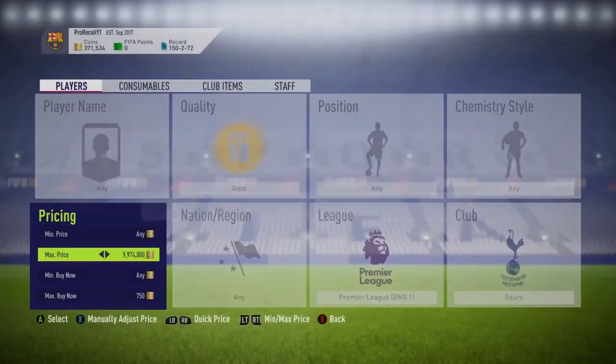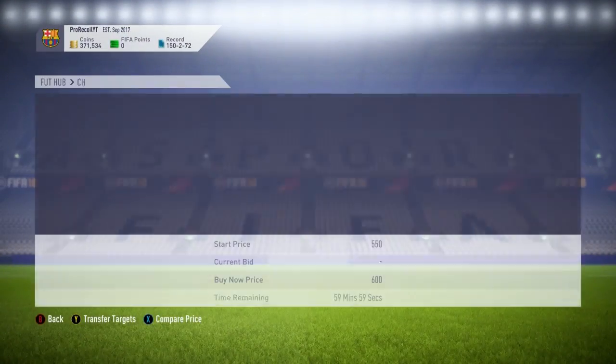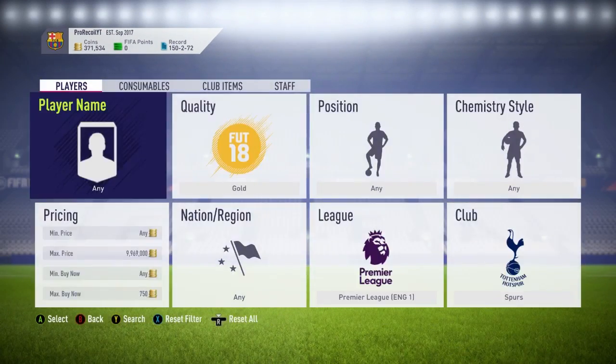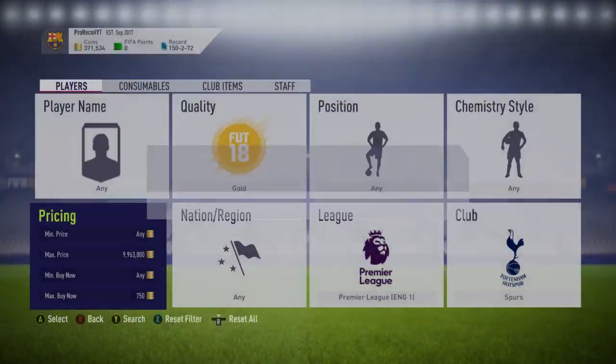I actually managed to pick up five cards, selling all of them on for 3,900 coins or 900 coins profit, which is very decent when picking them up for around 600. I was very happy with that. Now if you do actually want to use this filter and optimize it and do it best, you want to wait till the end of this marquee matchups.